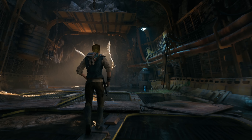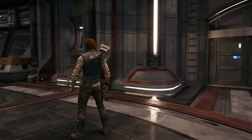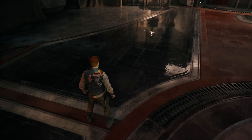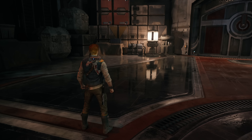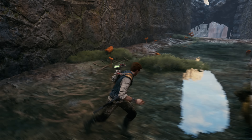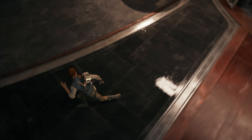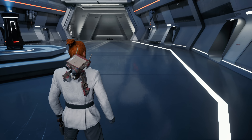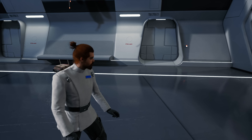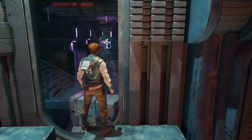Jedi Survivor also packs another RT staple, RT Reflections, but in slightly more muted form here I would say. In most shots, the RT basically functions as a fallback when screen space information is occluded. Combining SSR and RT Reflections is common of course, but here the SSR is substantially higher quality and has much better lighting information, and it's basically overlaid over the RT Reflection most of the time. The RT just makes reflective objects look more correct and consistent with the environment, especially when they're aligned parallel to the camera.